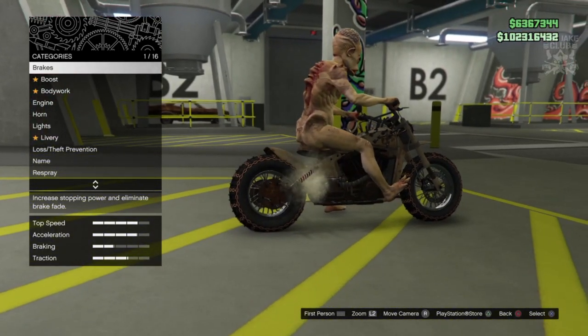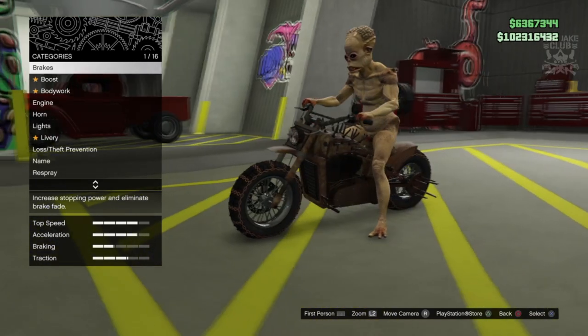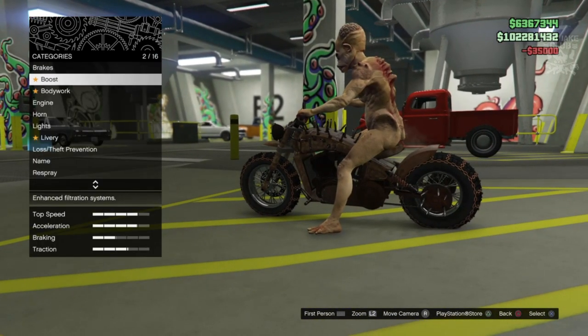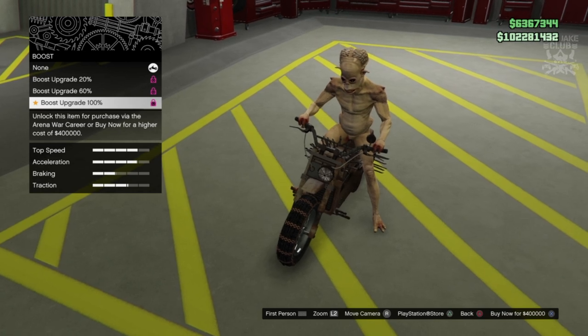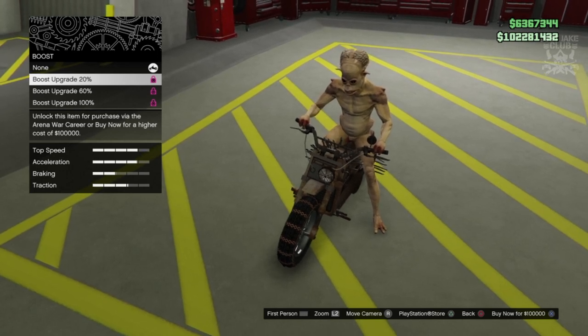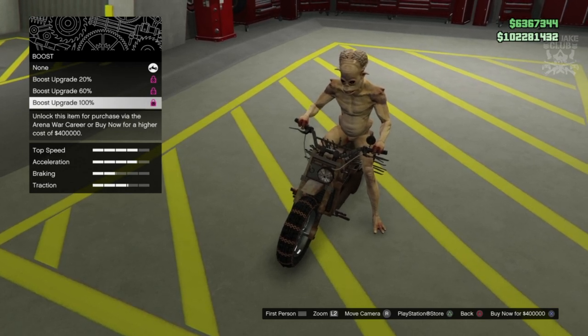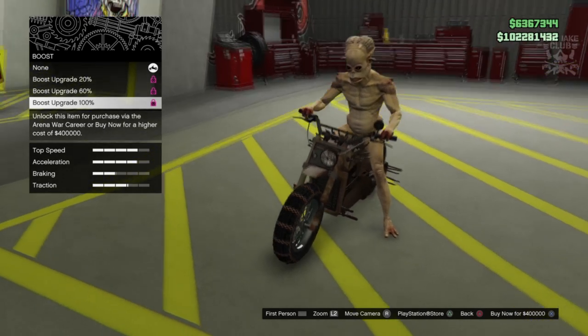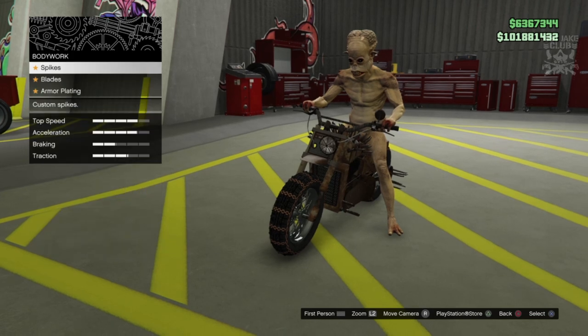Look at that beauty - that looks insane, that is actually insane. Let's get into the customization. For the brakes we're starting with the race brakes boost. You can unlock items by progressing in your Arena War career, or buy now for a higher price - it'll cost a little bit extra compared to the trade price, maybe a couple thousand more. We want the best so we're going to be purchasing the boost upgrade.